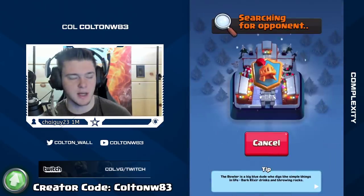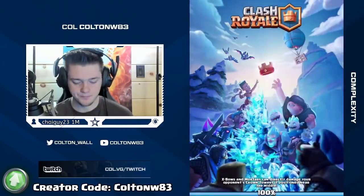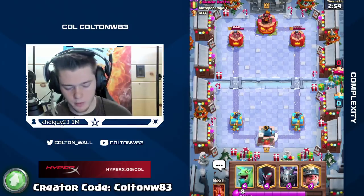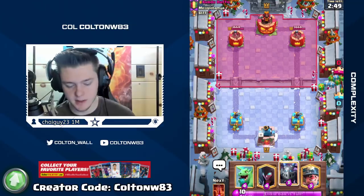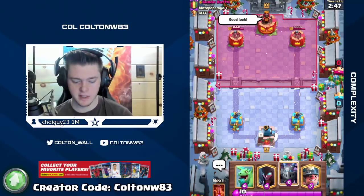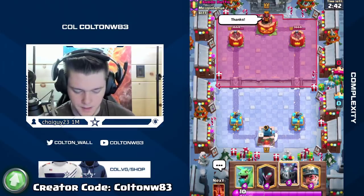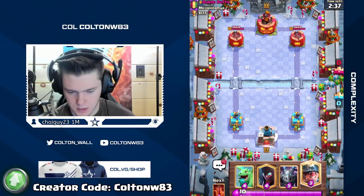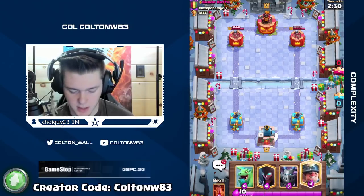We're looking to be mining as the Lava Hound pops, to tank for the pups. This is a really heavy beatdown deck, so we can wait — although we'll probably cycle a Miner or Barb Barrel before two minutes since we don't have a Lava Hound in cycle. If you had a Lava Hound cycle I'd say just wait till double elixir. It appears he is also content to wait, so we'll wait until near the two-minute mark and then toss out Miner.